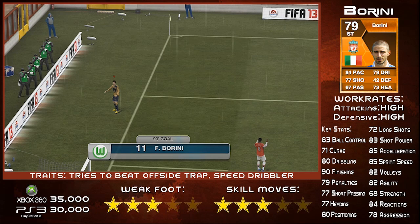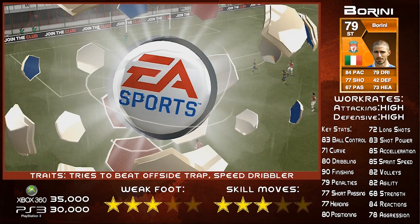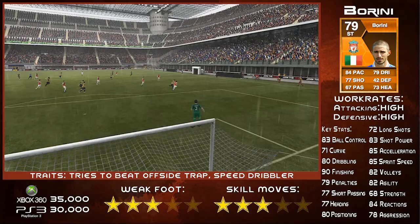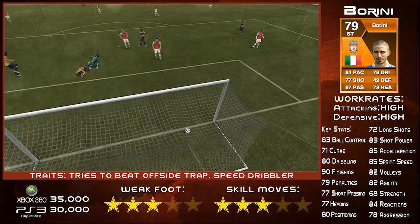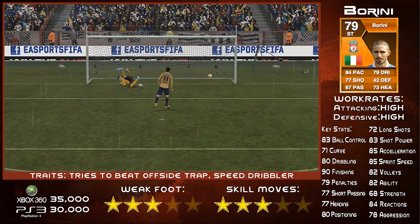He's a very complete all-round striker. So let's have a look at his key stats: 83 ball control, 71 curve, 80 dribbling, 90 finishing — which is the best bit of this card, he's got really good finishing as you can see throughout the clips — 79 penalties, 77 short passing, 77 heading, 80 positioning, 72 long shots, 83 shot power, 85 acceleration and 85 sprint speed, 82 volleys, 82 agility, 68 strength, 84 reactions and 78 aggression.